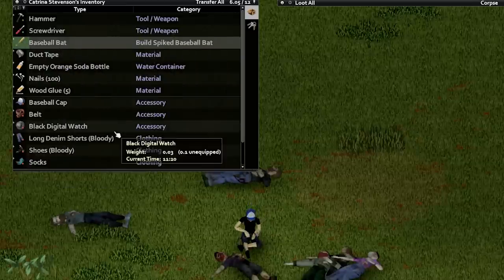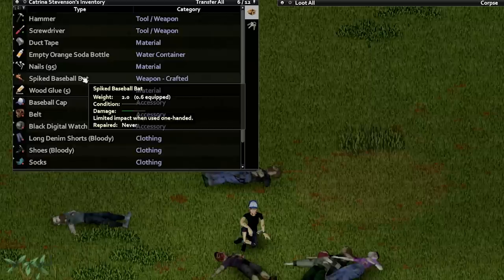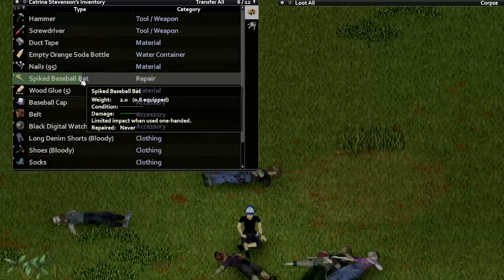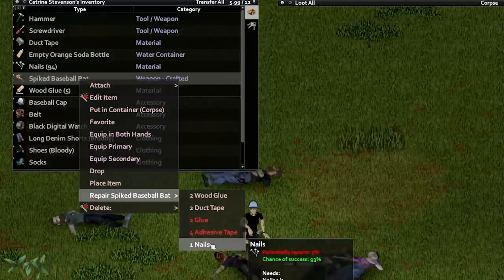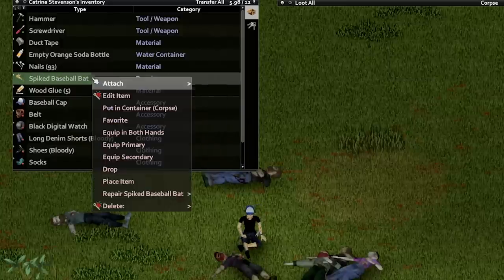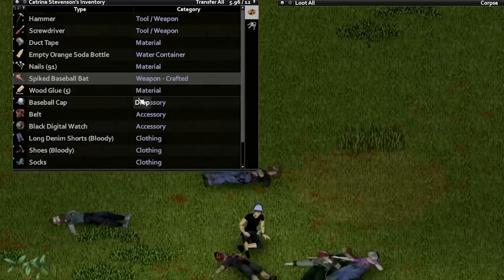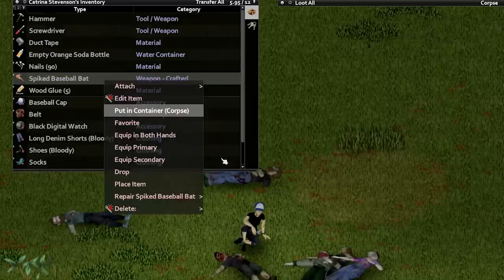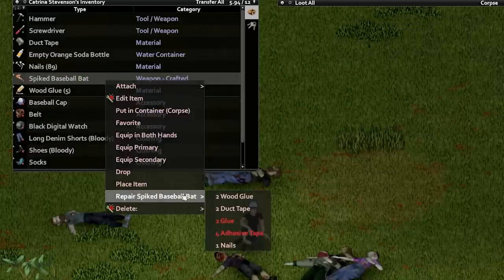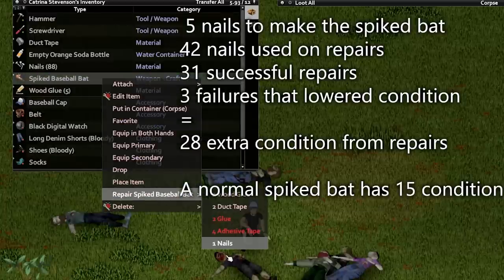However, when you turn this bat into a spiked bat, it loses any repair stacks it had, allowing the weapon a second life with a nearly infinite resource for repairs: nails. The amount the nails repair the weapon doesn't matter. The durability system works in whole numbers, so a 1% repair still repairs the spiked bat by the minimum amount — 1. Repeatedly repairing the bat with nails stays above a 50% success rate up to 23 repairs. Failing a repair does not increase the repair stack count, and it has a low rate of reducing the condition of the weapon. This means you can consistently push the spiked bat past 30 repair stacks while still gaining more condition than you lost. The nails are so cheap in the grand scheme of things, it doesn't matter if you wasted 50 or 60 doing so.